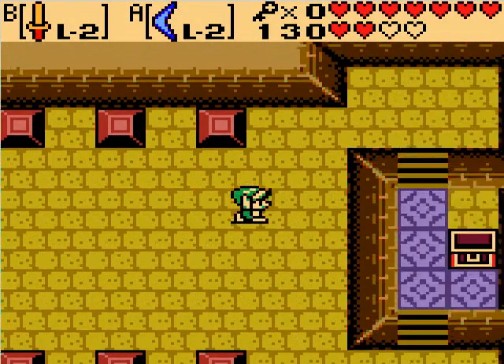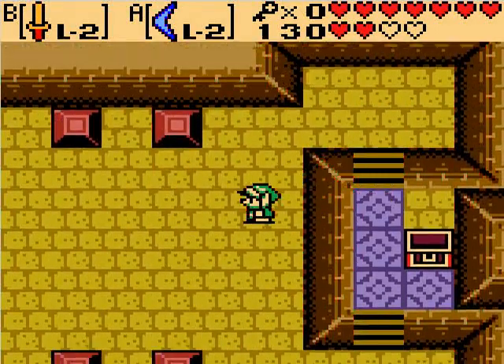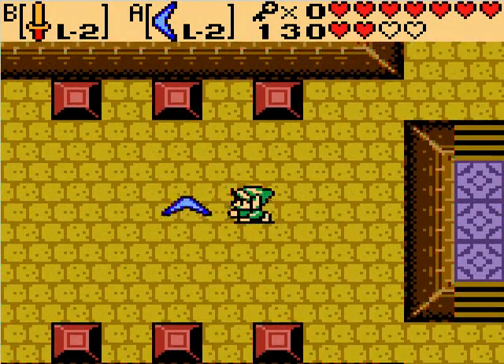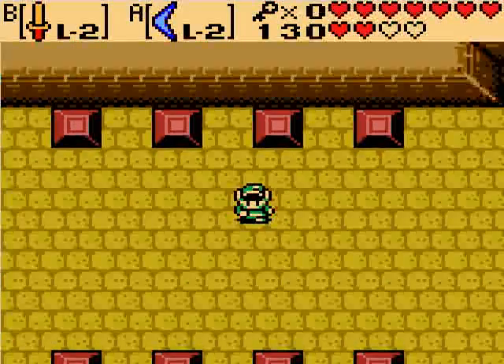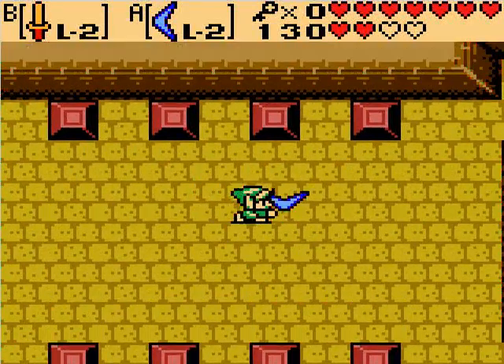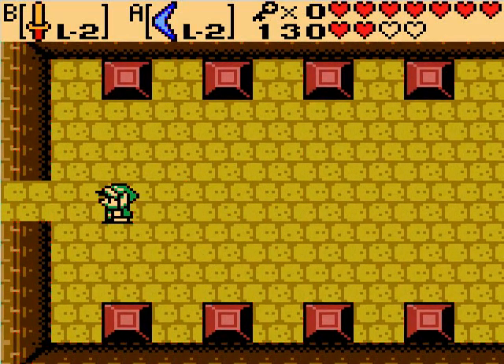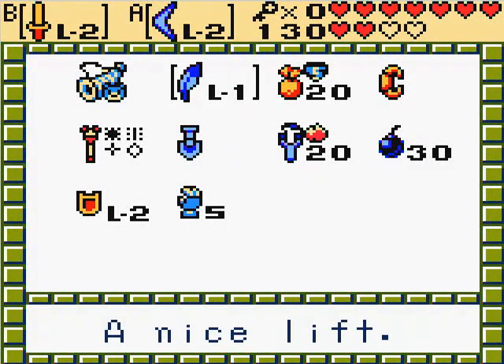Let's be inspired by this. Never has there been a more powerful boomerang than this. Love it. Usually an upgraded boomerang extends your range so it goes all across the screen, but man — I'm untouchable. Look at me. We have a mini boss coming up real quick, so I'll see you then.